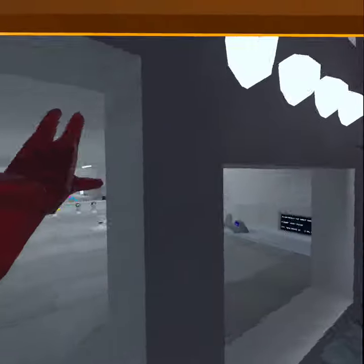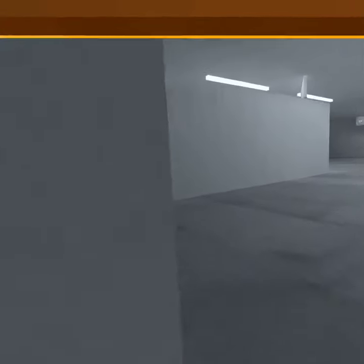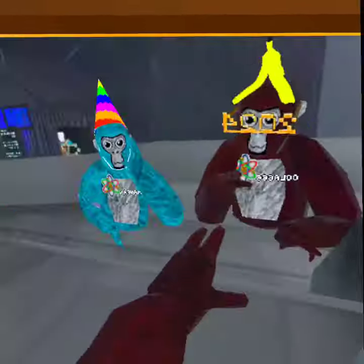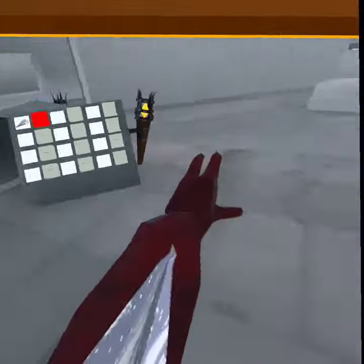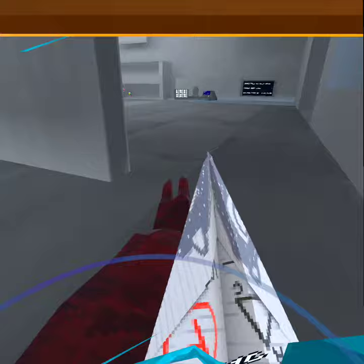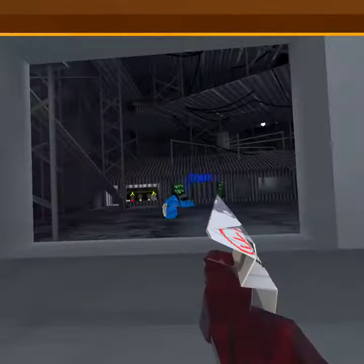Hello everyone, welcome back to another video. Today I'm gonna show you how to get a free cosmetic glitch. First, you need to equip the airplane. Second, you need to come right here, but don't go past it — throw it, then go over here, and you have it.